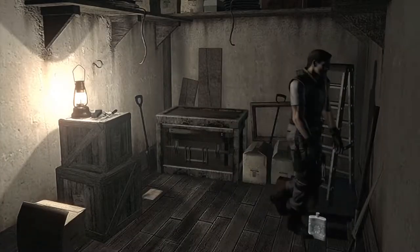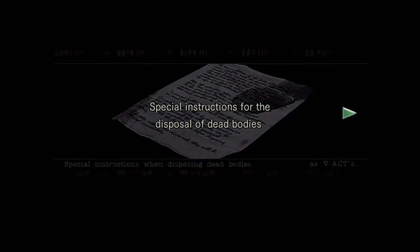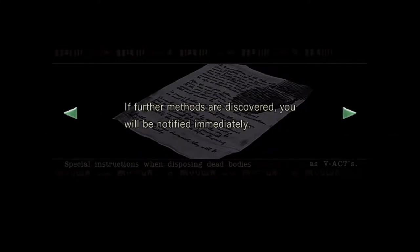We need the fuel canteen — and here's how you take care of zombies. See this painting? Special instructions for disposal of dead bodies. Regarding those beings — the zombies — they may appear to be dead but they are able to come back to life. There are two known methods to cease the resurrection: incineration or destruction of the head. Sometimes if you're lucky you shoot them and their heads will explode — that's basically a critical. If you don't manage that, you just burn the bodies.